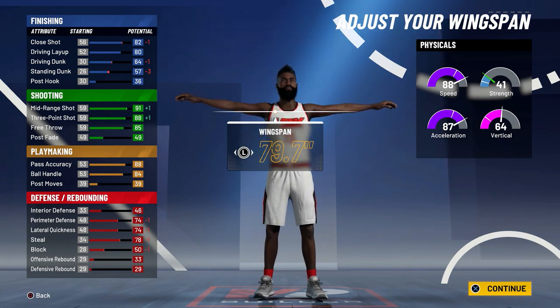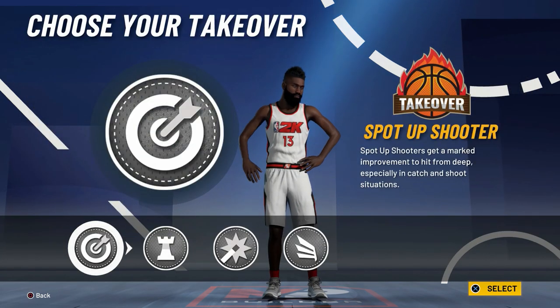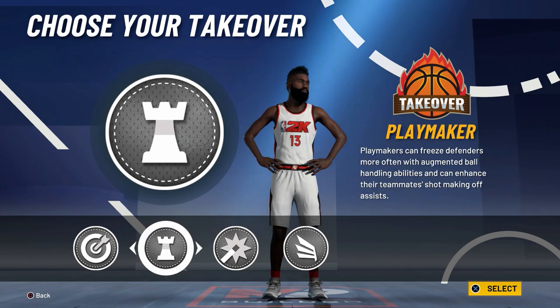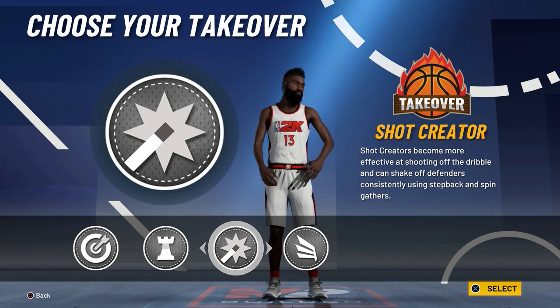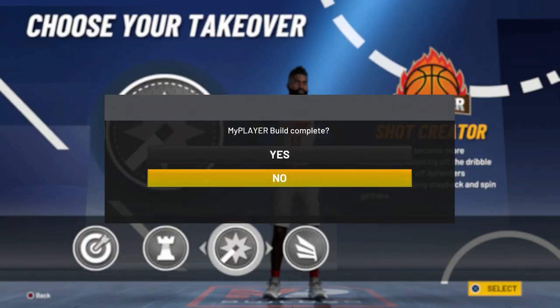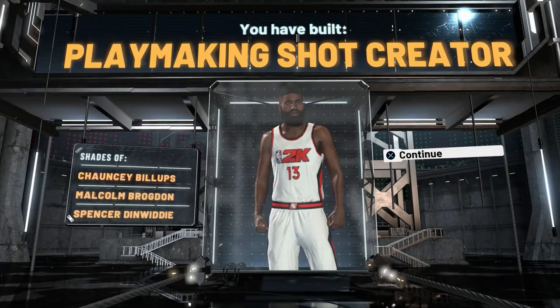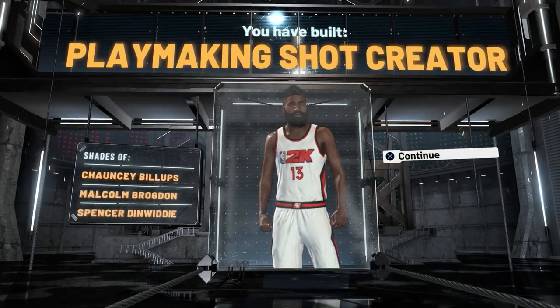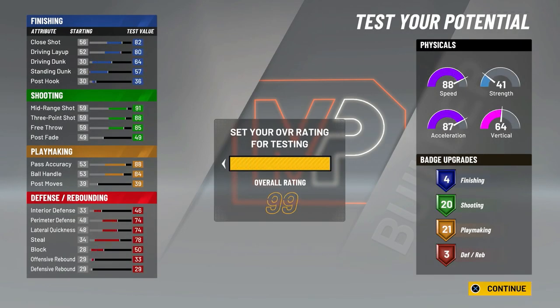We'll go up to 70 wingspan and see how big of a difference it looks with his hands stretched out - that's not too bad of a difference. We'll keep it at 79. For the archetype, I'm probably going to go Shot Creating again. I know last year I wanted to go Sharp, but it seems like it's just for spot-up again like last year. I feel like Shot Creator is going to be OP. We got a Playmaking Shot Creator - Chauncey Billups, Malcolm Brogdon, Spencer Dinwiddie - that's what we got.